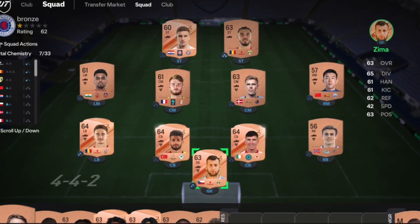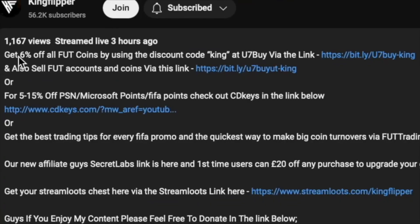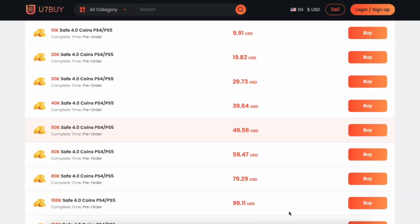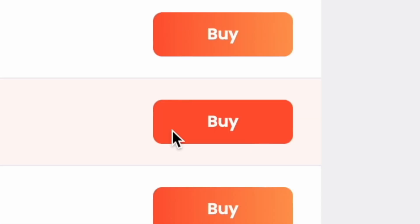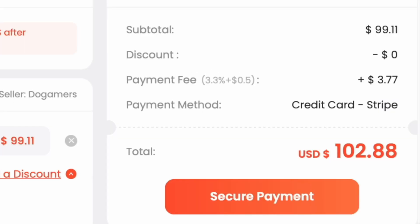If you're bored of having a beast team, check the description below. Get yourself a site to buy cheap reliable coins and don't forget to use the code 'king' for a cheeky six percent off.